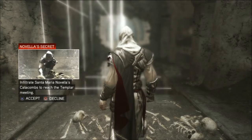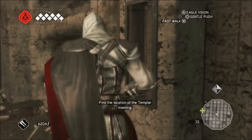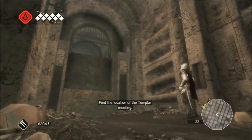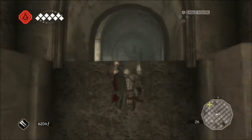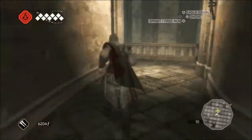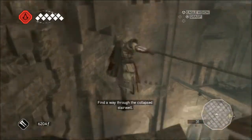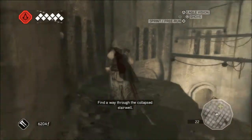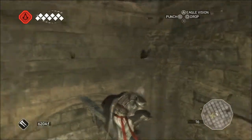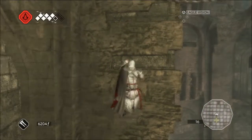This is our first tomb of the game — Novella's Secret. As far as I can recall, this is where you can get one of the key things to unlock Altaïr's armor, which we saw in the last episode. If you haven't watched the last episode, definitely go back — some important game updates happen and you get to see my first attempt at face cam, which is quite funny. Let me know in the comments what you think of the face cam — does it improve the video or make it worse?